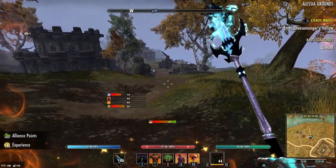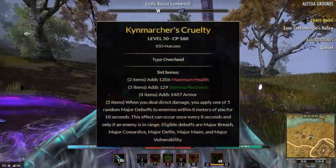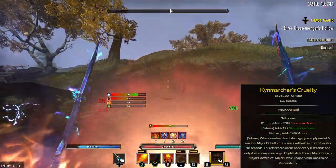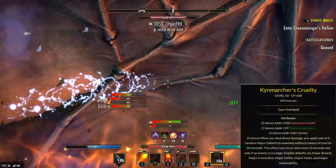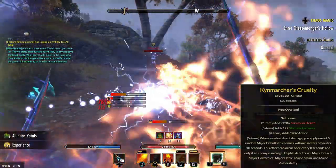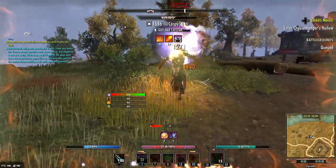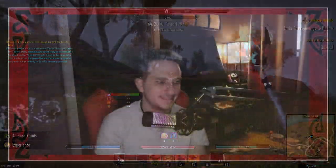Getting into the next set, keeping with the whole Casino Royale RNG theme, it is Kind Marcher's Cruelty. The two, three, and four pieces: maximum health, three pieces stamina recovery, four pieces armor. And then the five piece: you deal direct damage, you apply one of five random major debuffs to enemies within eight meters for 18 seconds. Eight meters is actually pretty huge — that is an eight meter radius, which means it's a 16 meter diameter, so it's quite large. This effect can occur once every eight seconds, and only if the enemy is within range. The debuffs last for 18 seconds and can occur every eight seconds, so you have a chance to triple stack these debuffs, which is absolutely incredible. Eligible debuffs are Major Breach, Major Cowardice, Major Defile, Major Maim, and Major Vulnerability.